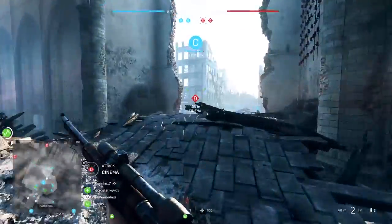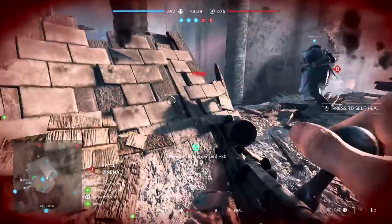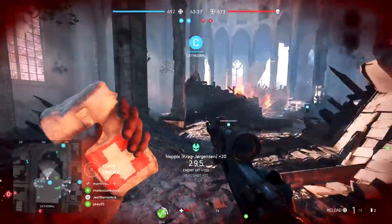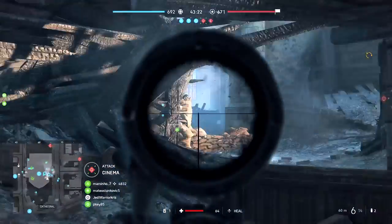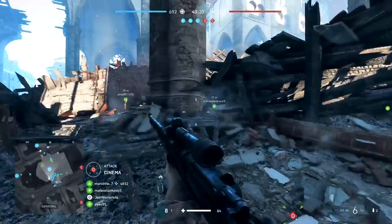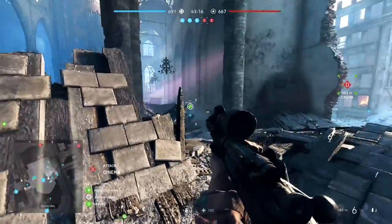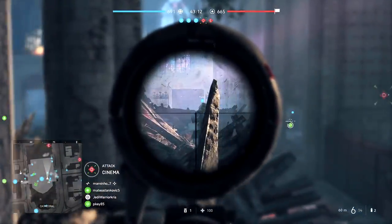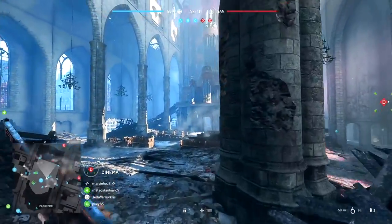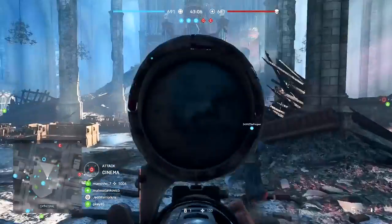Playing Breakthrough can be a great way to rank up the Recon class, as your enemies typically come from specific directions and their attacks are pretty easy to predict, with them being funneled down certain routes and pathways. You should also consider planting a spawn beacon close to an objective or somewhere players might want to be — because every time a teammate spawns on it, you're going to get an additional 30 points, which can get you quite a lot of easy XP just by putting one down, especially if your squad use it over and over again.